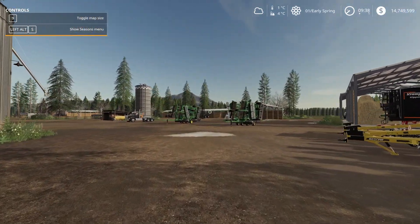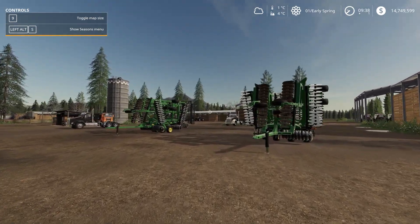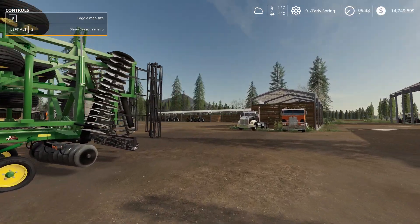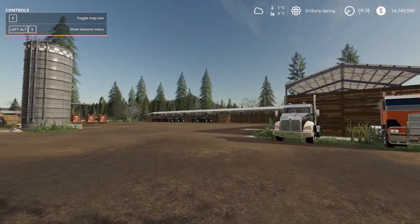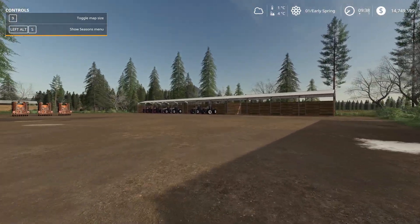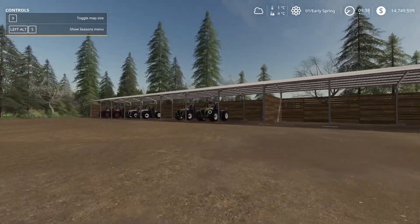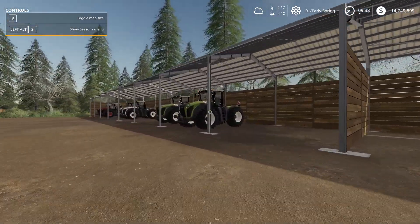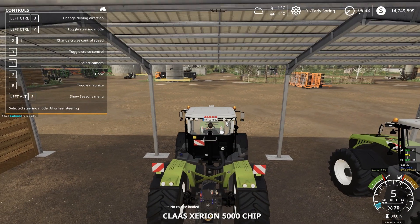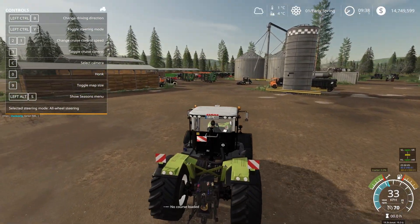We're going to grab a couple of our Zerions, take them off into the fields and get them started. We are going to be using Course Play — with a big map like this we need Course Play to make it that little bit easier to manage. So I'm going to grab this lovely green Zerion 5000 here, grab one of our plows, and head off to get him started working on one of the fields.